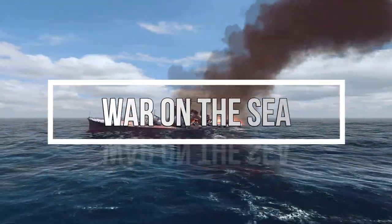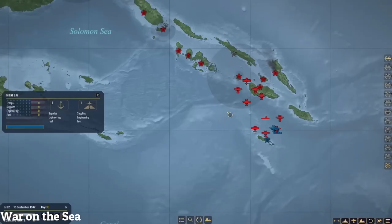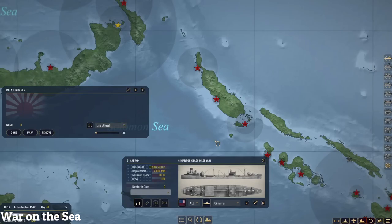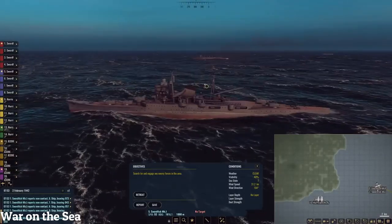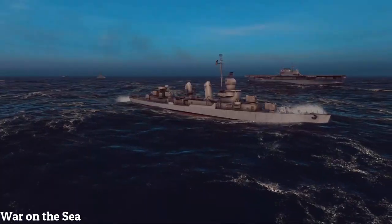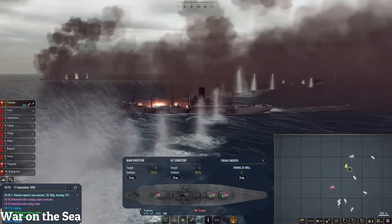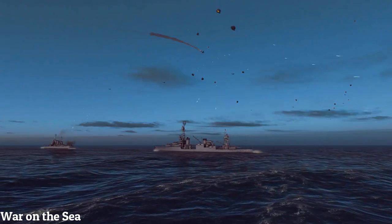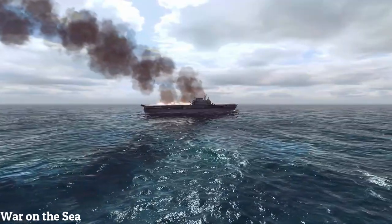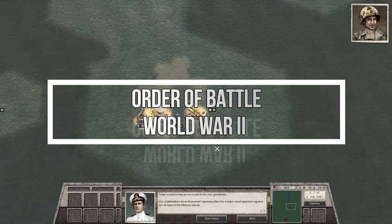War on the Sea is a strategy game that simulates naval combat during World War 2, focusing on the South Pacific Theater. The game offers a dynamic campaign where players can play as either the Allied forces or Imperial Japan, and features over 50 classes of playable ships. The game has a mid-level degree of simulation and features real-time naval combat, external view gameplay, tactical control of aircraft, and historical missions based on naval engagements. Players can fight fires, repair compartments, and sink ships using realistic buoyancy physics. Overall, War on the Sea is a good choice for World War 2 navy enthusiasts, and the Pacific Guadalcanal campaign is great fun.